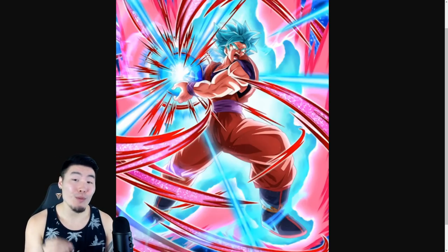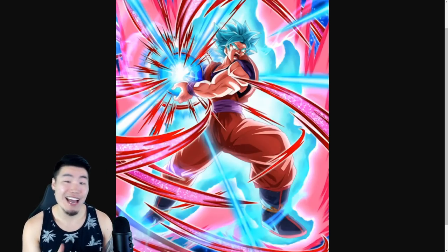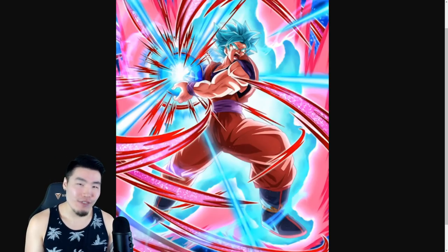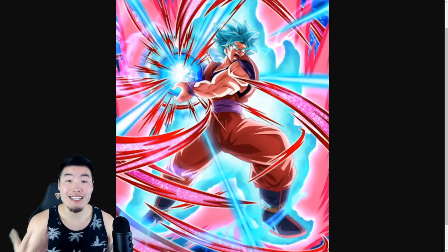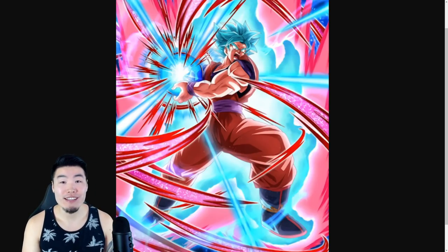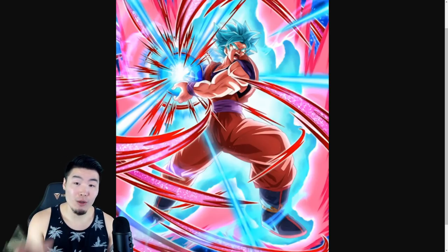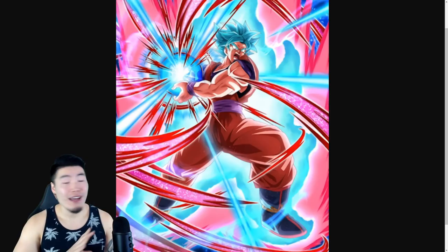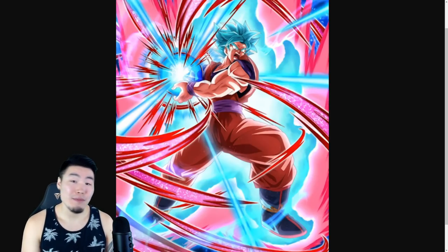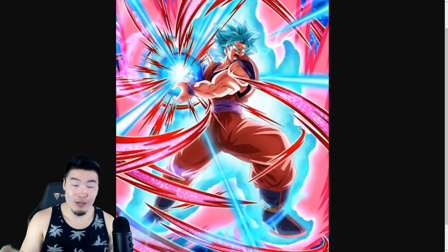So with the global first STR Super Saiyan Blue Kaioken Goku's banner only about a day and a half away from dropping on global, I thought it'd be kind of fun today to do a little speculation, a little bit of predicting for what the banner will actually look like once it officially comes out. Just to be clear, I have no idea what it's going to look like, so I could be completely wrong about all the units, except for the main one of course. But I do feel like I have a pretty solid reason for the characters that I chose.